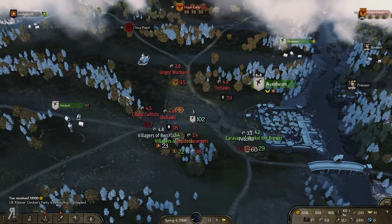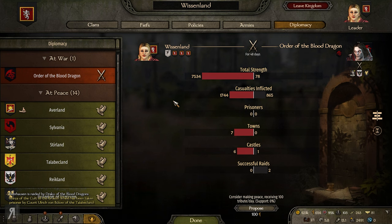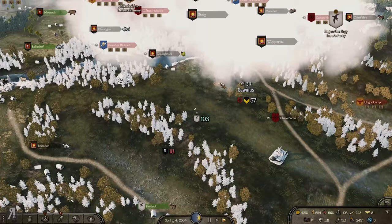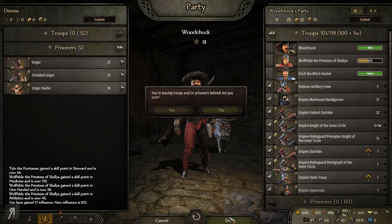I'm not going to be able to redeclare war through the diplomacy screen even though I have 654 influence. These guys literally have 78 total strength, which is really really weird because they do have over 2000 units in their garrison as far as I'm aware. It's just really strange. Let's go and attack one of their villages - actually, do they even have villages anymore? I have no idea.